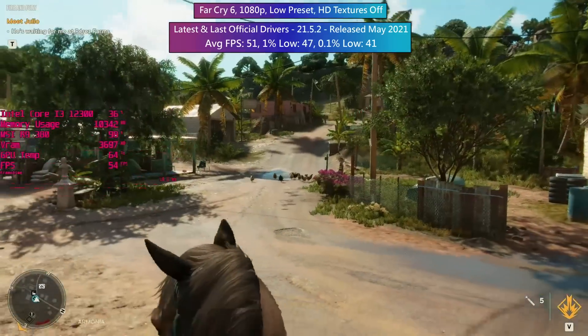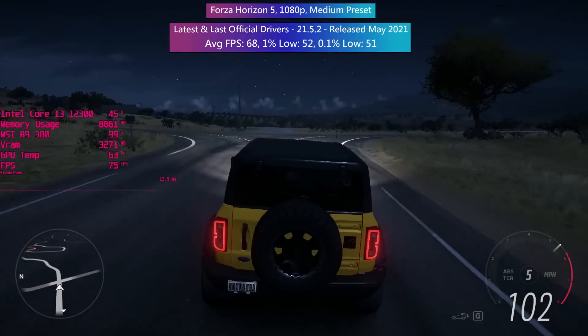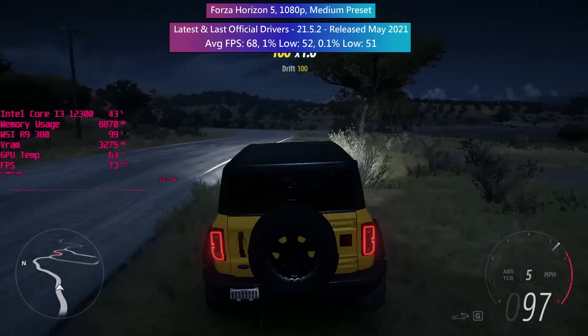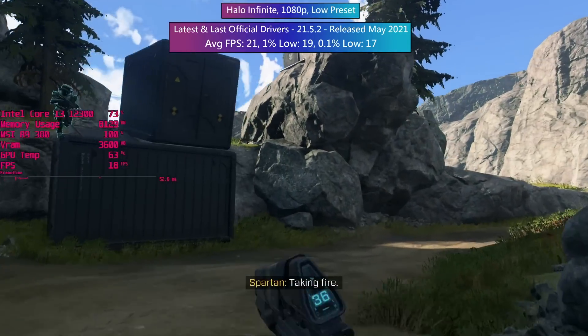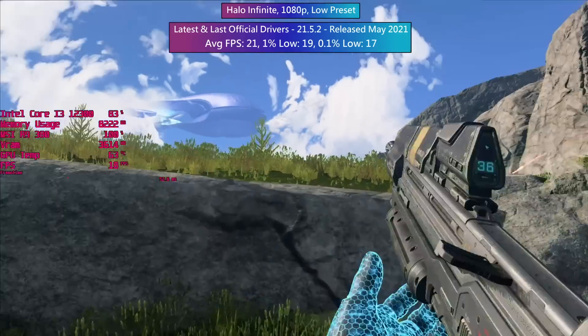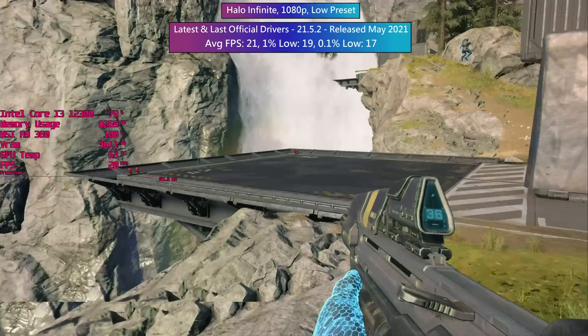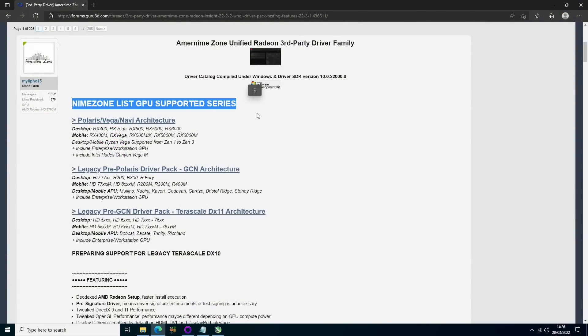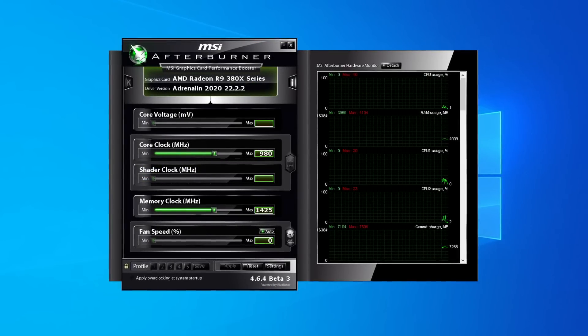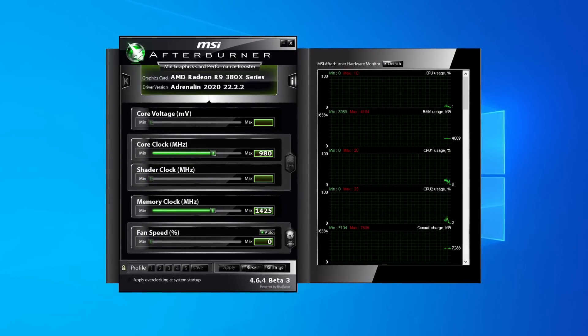Sticking to low or medium graphical presets is certainly wise, and the only real issue I ran into today was the terrible frame rate produced in Halo Infinite. It was here I started to look into potential fixes and I soon came across videos from Tech Yes City and Budget Builds Official regarding modded or third party drivers. This led me to a forum on Guru3D, and after downloading and installing the custom 22.2.2 drivers for GCN cards, my R9 380 was now running 22.2.2 software — although it was detected as an R9 380X, nothing had been changed in terms of frequency or other specs.